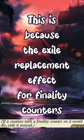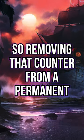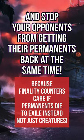This is because the exile replacement effect for finality counters is attached to the counter itself, so removing that counter from a permanent allows it to hit the graveyard as normal. Now you can reanimate the same creatures over and over again and stop your opponents from getting their permanents back at the same time.